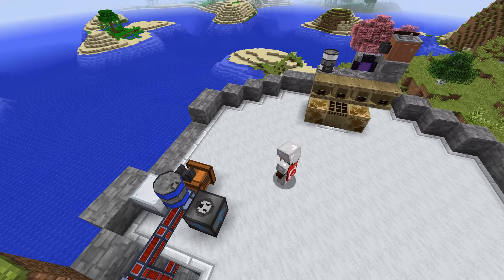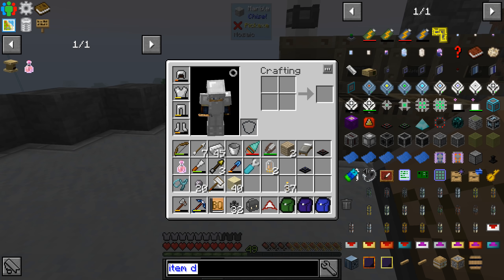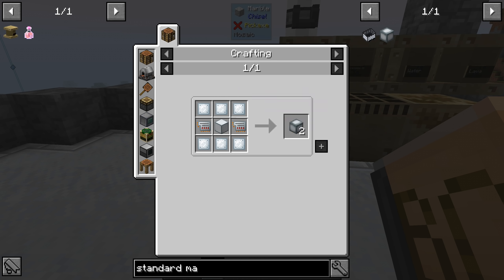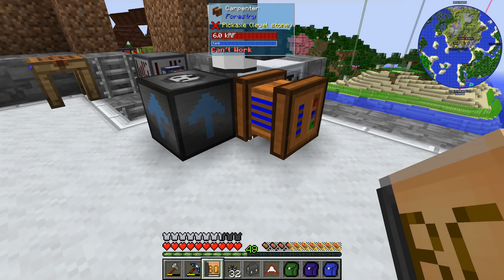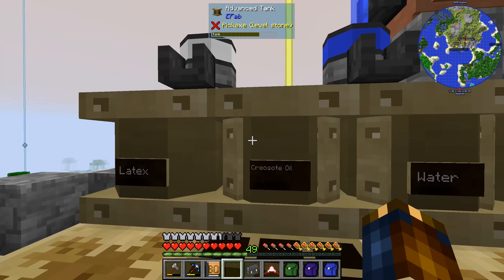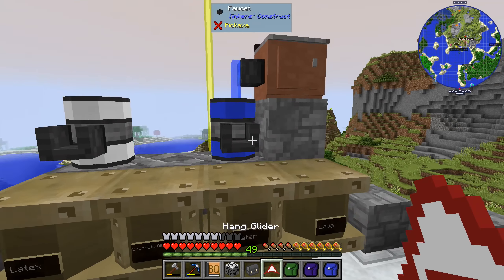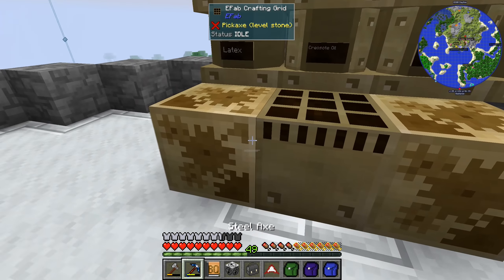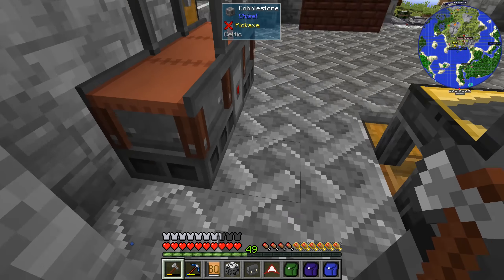So we're going to at least try it and see how far we can get. We'll make 34 of these first. There's a whole ton of refined iron needed for this, so let's just get that going. This muffler is actually kind of annoying, so I'm going to take it away — it doesn't help with this thing anyway. We have tons of water in here now, so we just need to start making absurd amounts of refined iron.